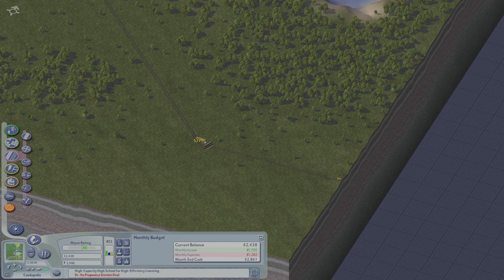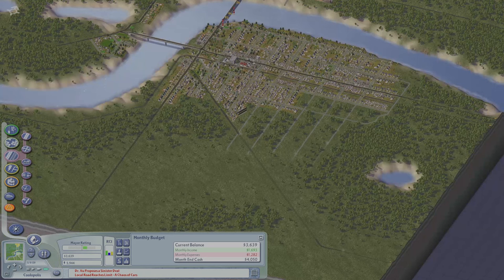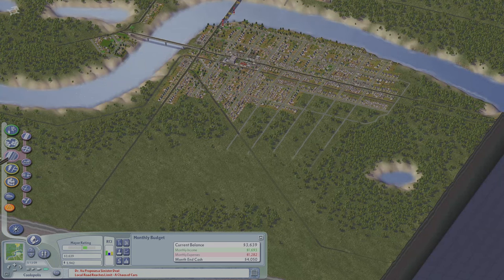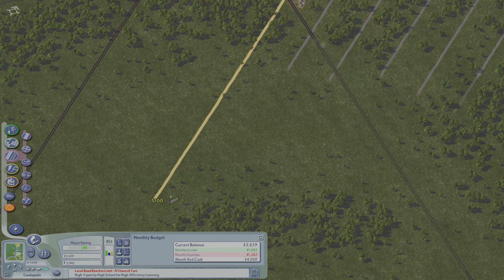If you haven't played SimCity 4, you can connect roads to your neighboring cities. You can also connect power lines and underground water pipes, subway systems, rail lines, and you can trade resources between your cities.